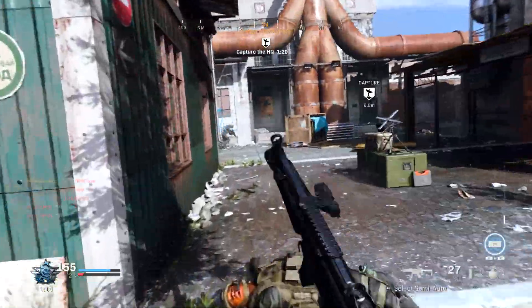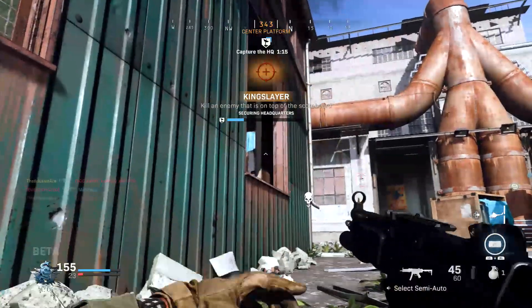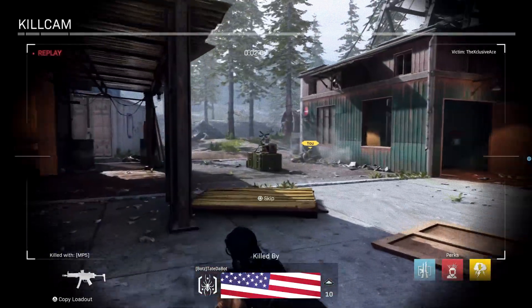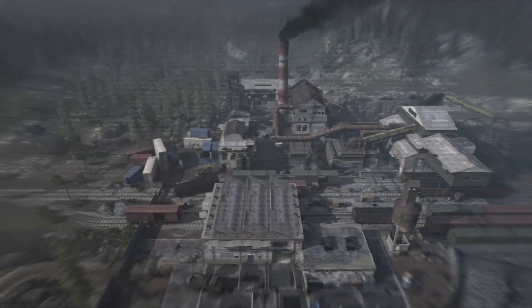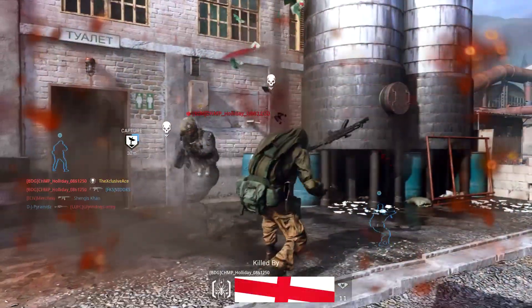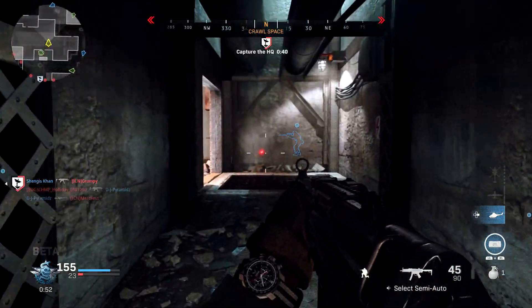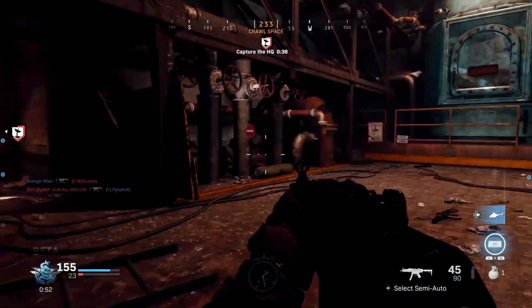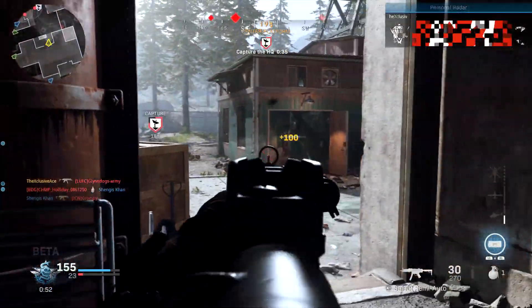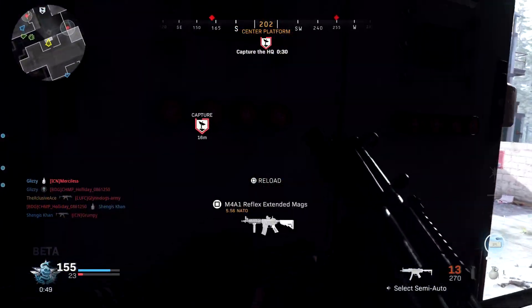Overall, looking at those numbers, it's actually looking very good for people like myself who were concerned that ADS times would end up being too slow. For many attachments there's no concern whatsoever — feel free to use a reflex, holographic, flash guards, muzzle brakes, and extended mags. None of those will have a negative impact on your ADS time. However, the ones to be careful with are barrel attachments, which absolutely have a noticeable impact, as well as higher zoom optics.